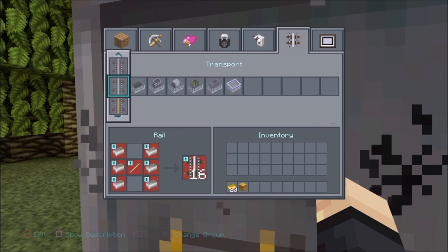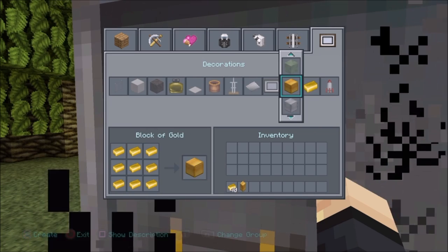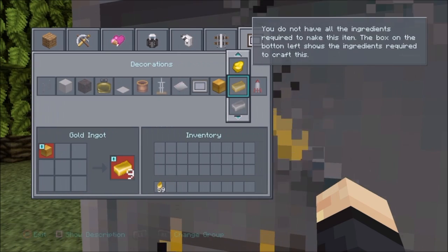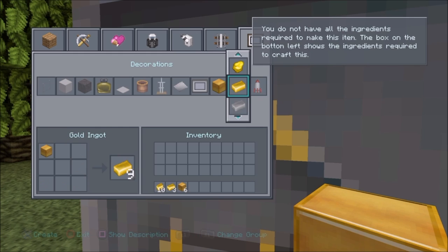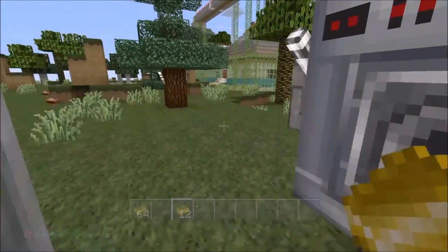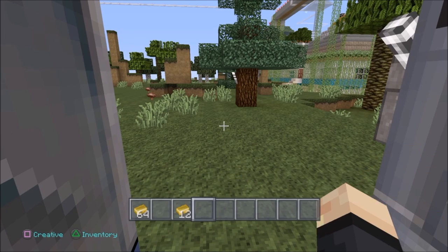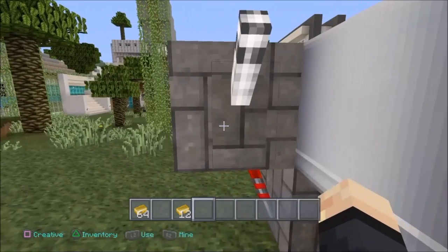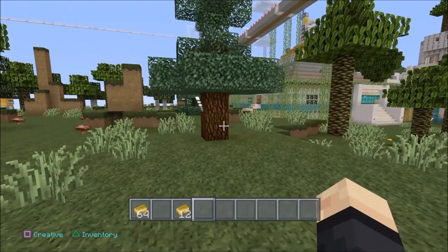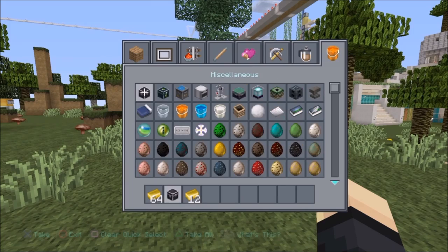And yes, you can do it forever, but you must start off with at least about a stack or half a stack, to be fair, of any material that you can melt down or smelt down. So I'm using gold. You can also use iron, and you can also use other things of that nature. Let's do it again, but this time let's put a chest down so I can put my gold bars in there and my ingots.